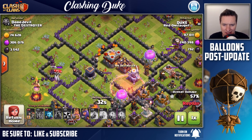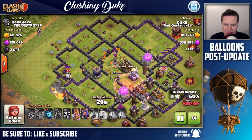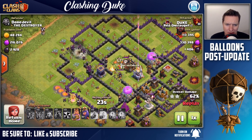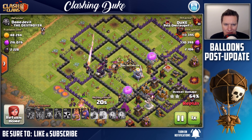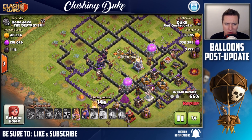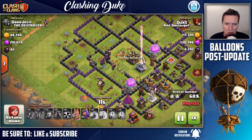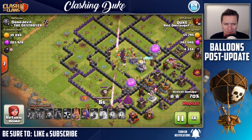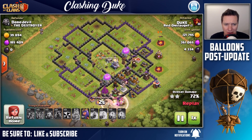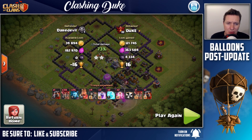His level 14 queen is not going to do much against my level six minions. I still have the heroes - I have the king down and I'm holding the queen in my back pocket. Brought the wall breakers in just to see if I needed to get through there. That loon is going to swing over towards my hero, but I'm taking out that dark elixir storage and we are all the way down to 4200 dark elixir - I took every single last bit of that.